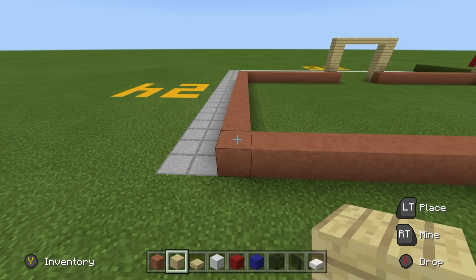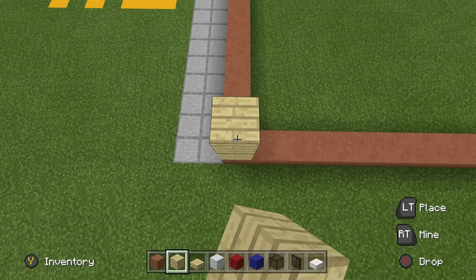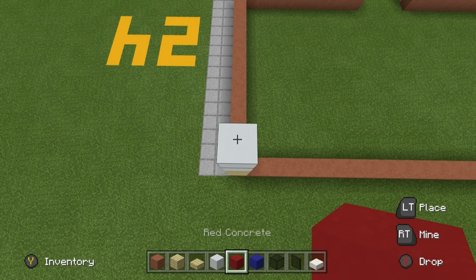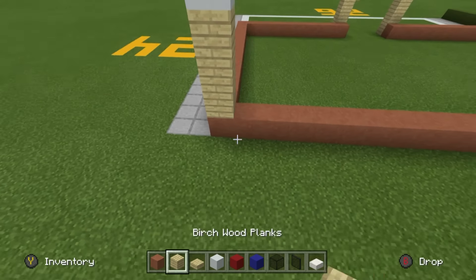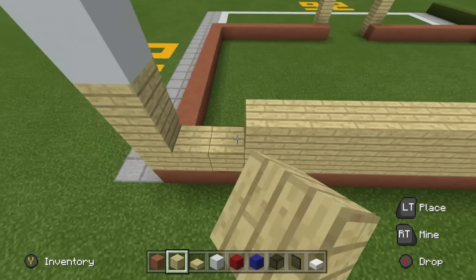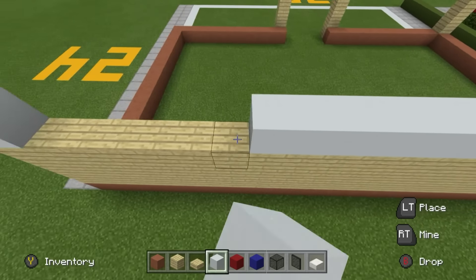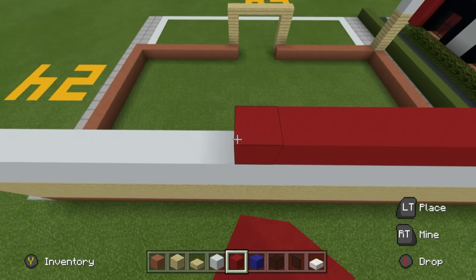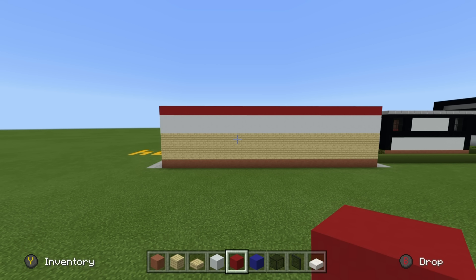On the very back of your Domino's, build this sequence of blocks on top of the very long row of terracotta: begin with three rows of birch wood planks, two rows of white concrete, and a final row of red concrete - exactly the same as the front. The difference is on the back we have no features, no windows, no detail. You're welcome to add bins, trash cans, dumpsters, a rear entrance, or windows if you like.